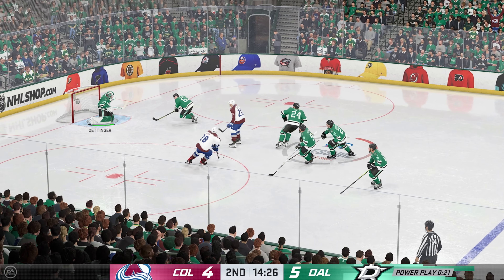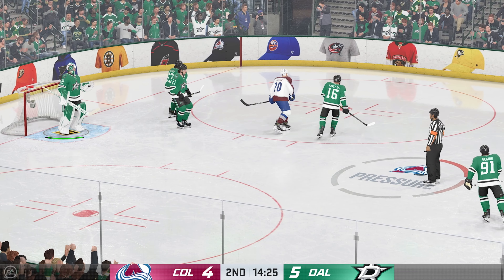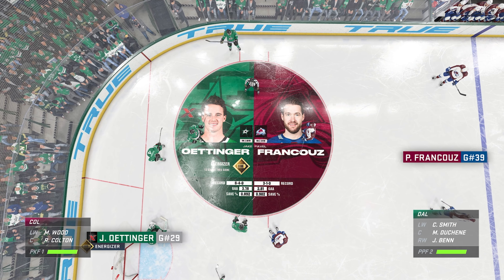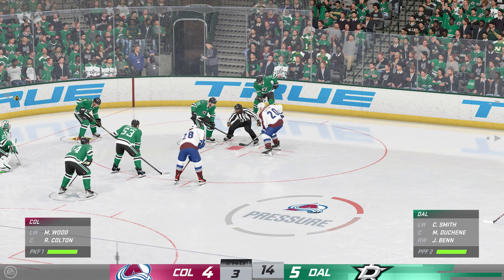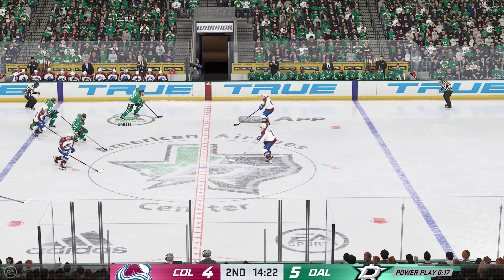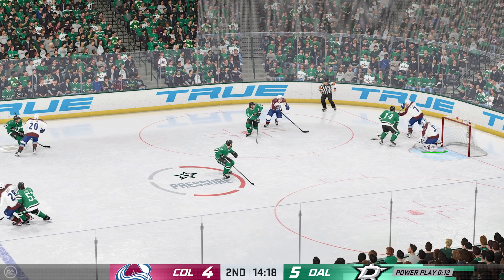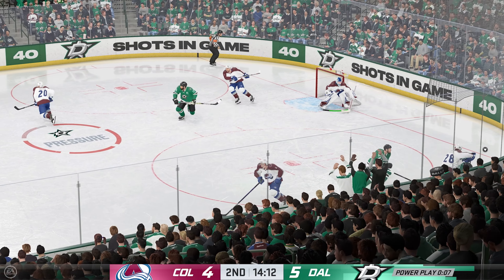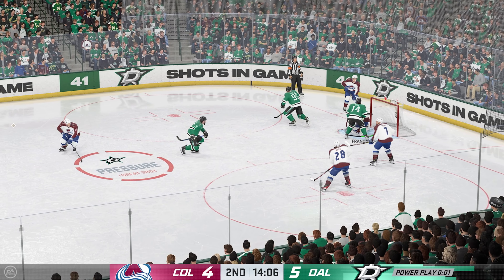To his teammate! Absolutely no fear to get in front of a slap shot! Special teams so important — can they capitalize on this power play? Dallas has taken possession off the draw on their own end. Across the line from center. The Stars have it on the offense again. Oh, a save on the play! Woo-hoo! He's doing absolutely everything he can to keep his team in this game. Unbelievable save.